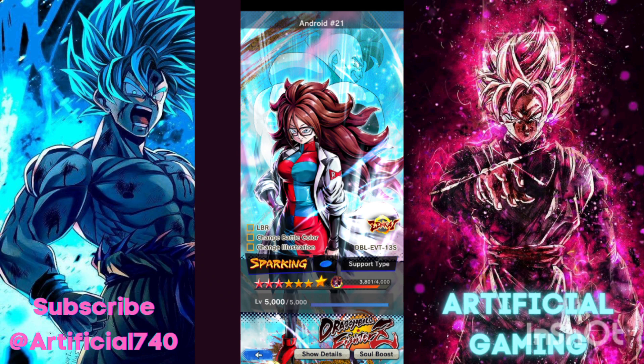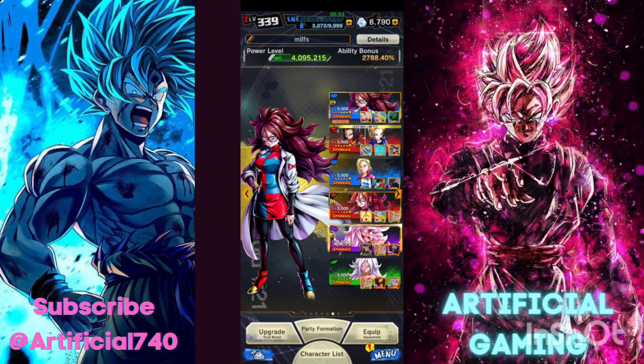This is Android 17 LF's only Zenkai at the moment, which is unfortunate because he's fighting against teams that have like five to six Zenkai units on the bench. More or less, the blue Android 21 is the support for the team — she gives allies health restoration and can give herself ki upon activation of abilities.